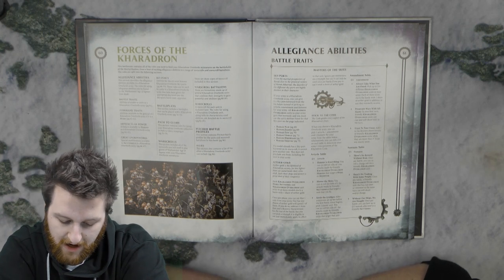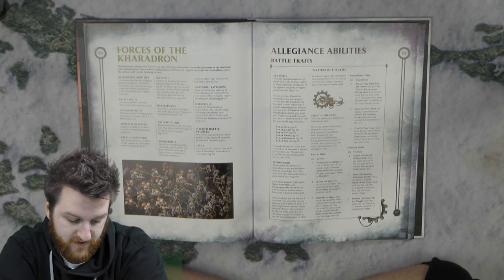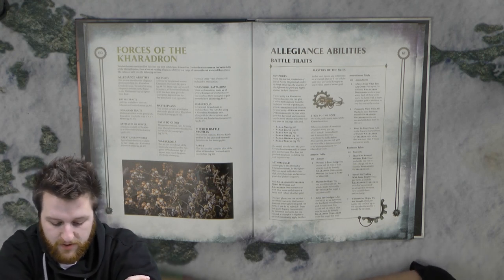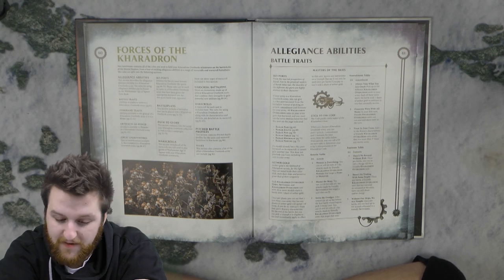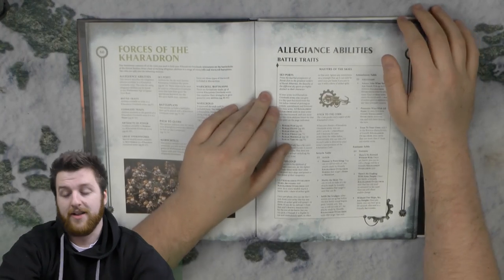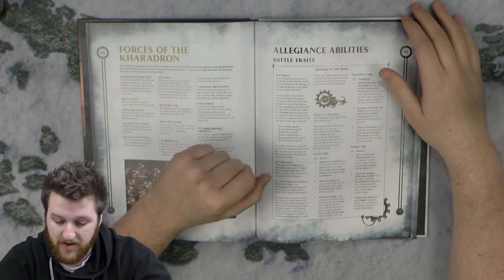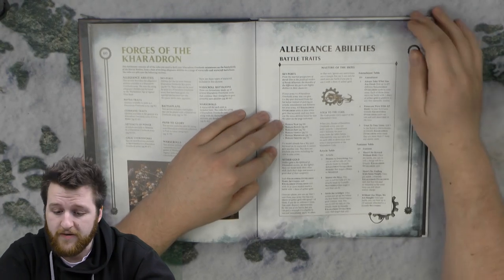Then they have Aether-Gold. Each Kharadron Overlords hero, each Sky Vessel, and each Kharadron Overlords unit with 10 or more models starts the battle with one share of Aether-Gold. Once per phase, a unit that has any shares of Aether-Gold can spend one. If you do so, subtract one from the unit's bravery for the rest of the battle, but you can pick a triumph that is immediately eligible to use and immediately apply its effect. You ignore any restrictions on triumphs that can only be used once per battle if you pay with a share of Aether-Gold. There are ways of giving units Aether-Gold back so they can get two shares.